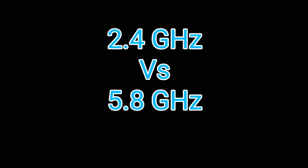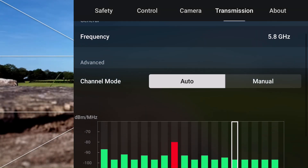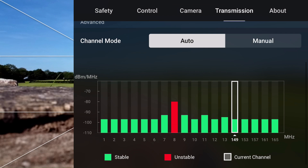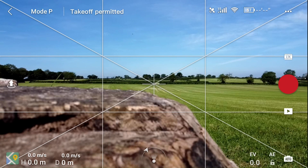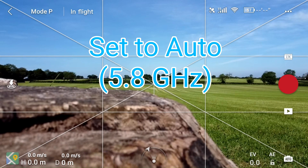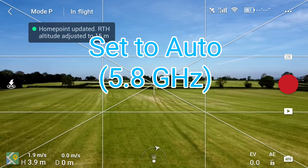Hey, what's up guys. So I'm trying out the differences between 2.4 gigahertz and 5.8 gigahertz. First video here, I'll set it on auto and let it pick its own channel for the 5.8 gigahertz. I'm gonna send it down out to my little tree again and see how far we can get. Take off — 5.8 gigahertz going up.